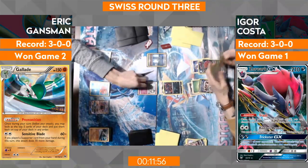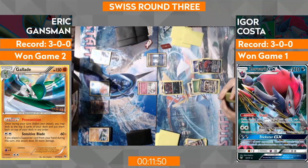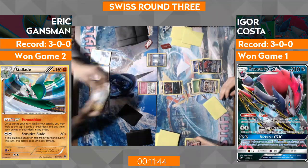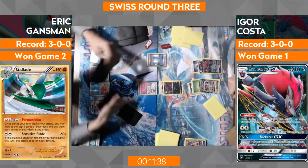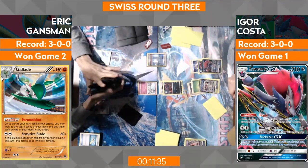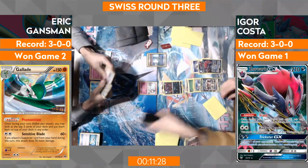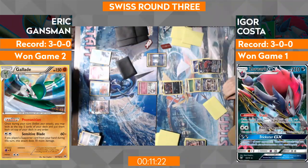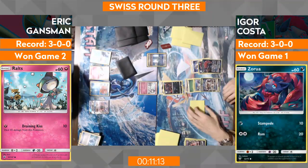Igor is going to use the Cross and Cut GX attack, going to knock that Gallade out. I think the problem for Igor going forward is that if Eric gets a Gardevoir, how do you respond? That's going to be pretty tough because now you've used your GX attack. Armor Press is just not really useful at this point. If you get two Gardevoirs out, he's putting himself back in the driver's seat. Plus the counter energy is already on the board — and there are no Puzzles left. Well, I think he still has two left.